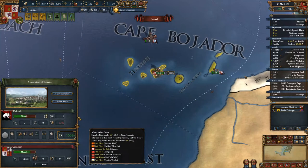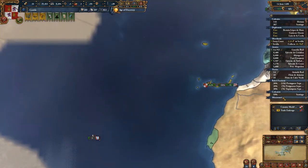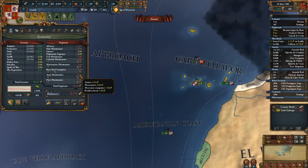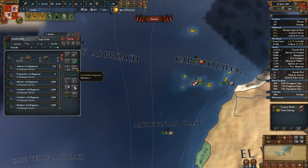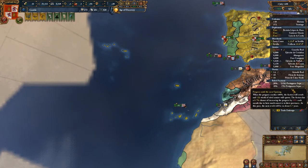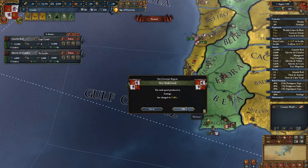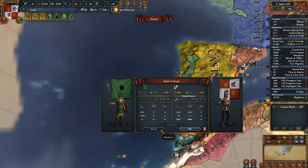Once he finishes taking the province back, we will send the missionary back as well. We're still losing money, and I think what I'm going to do here is turn off the forts to try and save some money. That definitely means I need to keep an eye on these, particularly the Portuguese separatists, and ensure that they don't fire. Hey, national unrest goes down — I like that. So I'm going to move them to Lisboa so that I'm standing on the fort just in case they fire, but hopefully they will not fire.